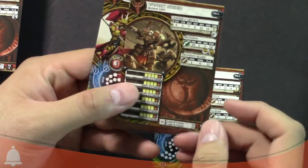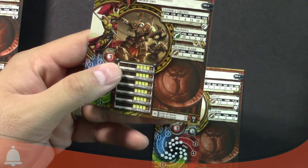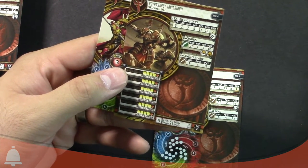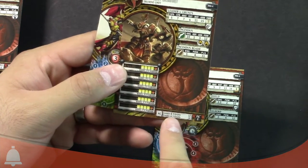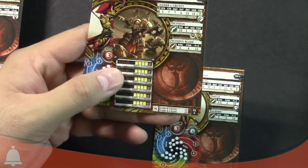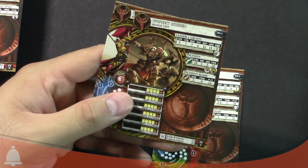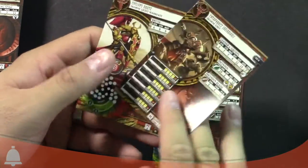Here's a unit with multiple wounds, so it's got all the different models there — five wounds. This is the Cataphract Incendiary. It's got leaders and grunts, and it's got the point values down here again for a unit. The force allowance is two for these guys, so you can have up to two units of them. There are no special rules for those guys.